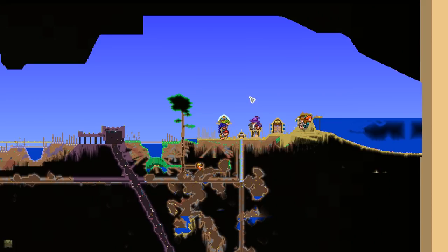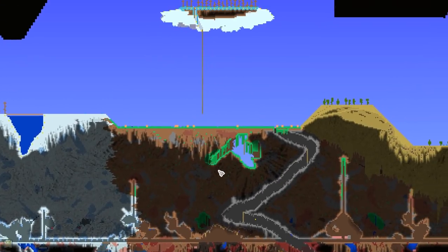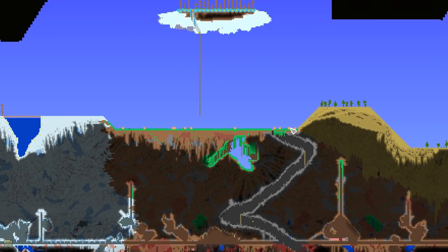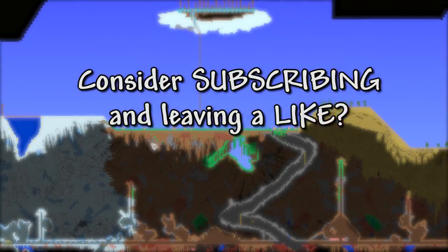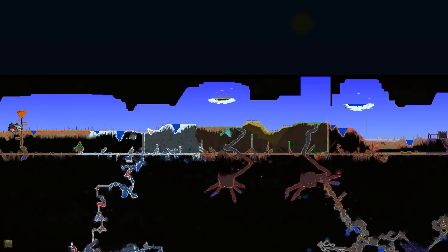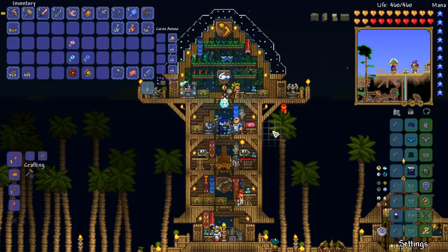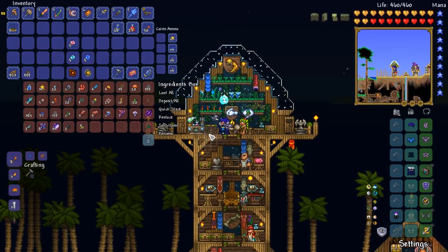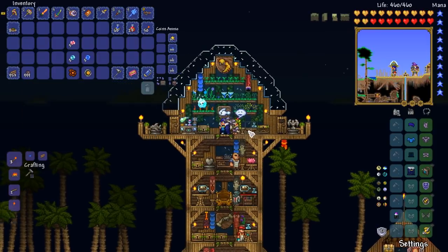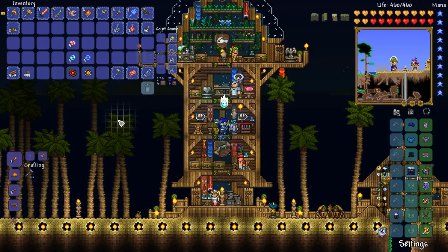Today, my friends, we're going to be doing two major things. One of which is going to be creating yet another biome — it's going to very simply be a surface mushroom biome because we don't have one yet. In my opinion, the Truffle is a pretty valuable NPC to have. The area in which we're going to do this is in this little section here. We've got ourselves a bit of a flat grass biome here, we can convert that pretty easily. The bad news is I don't actually have any mushroom seeds, to my knowledge anyway. I've been looking around in the various chests but I can't seem to find any.